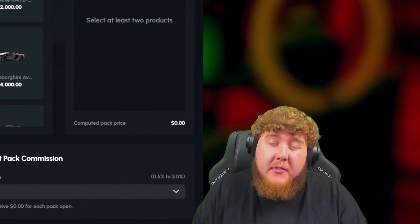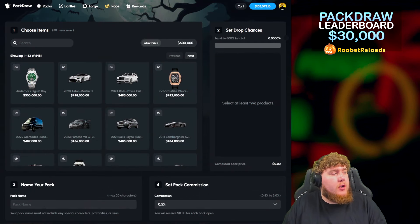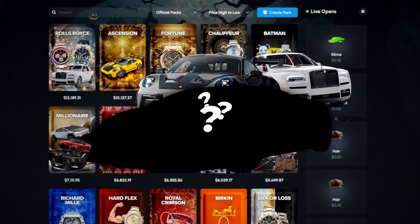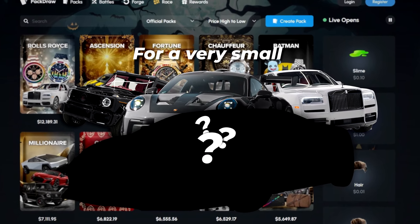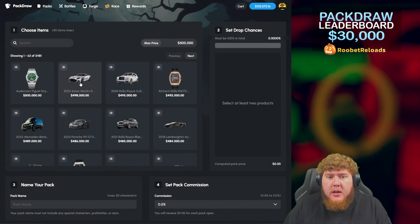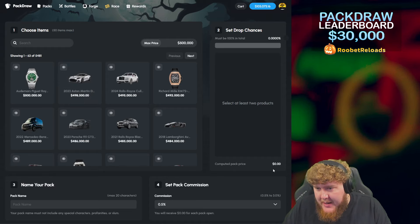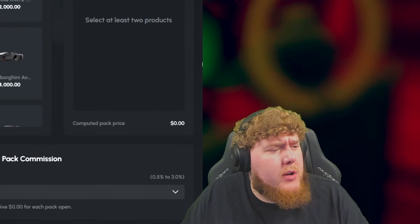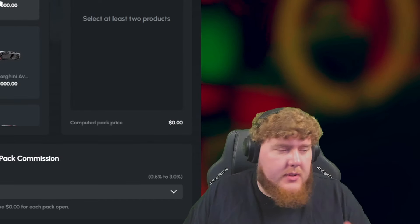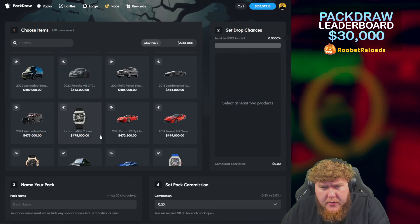Welcome back to another video on the channel. Back on Pack Draw today, bringing you another banger where we're going to be trying to go for an insane super hyper luxury vehicle for a very small fraction of the price. We're doing that through the Pack Draw case creator where you can choose your own odds and make it whatever percentages you want for each item and spend accordingly. My brain's fried anyway, but we can still gamble.